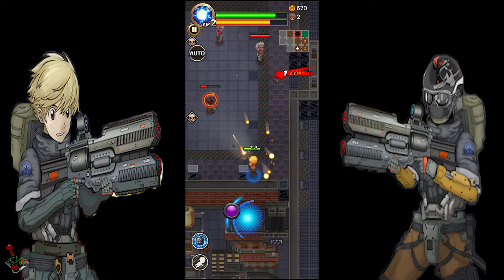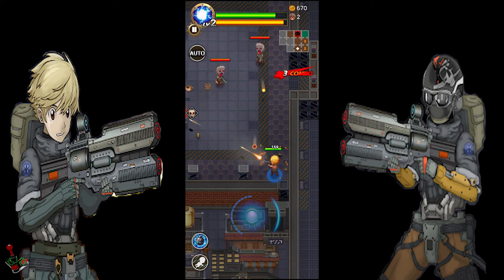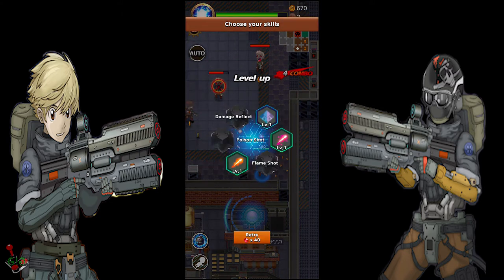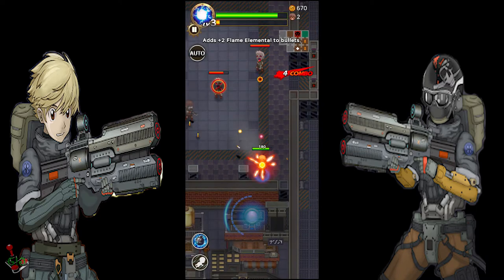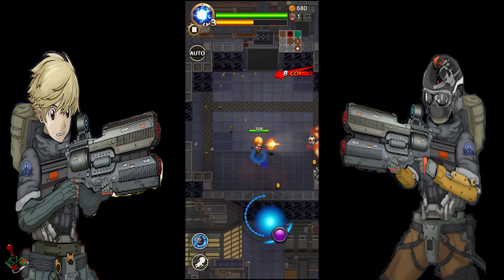You start with a handgun, which has a generally slow fire rate. You can potentially find power-ups throughout the mission to increase damage and fire rate. You can also get other perks like double shot, ricochet — which bounces bullets off walls — and pierce, which allows bullets to go through your enemies. You will also find weapons, armor, and accessory drops by killing enemies.